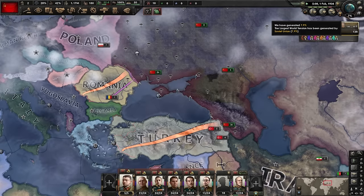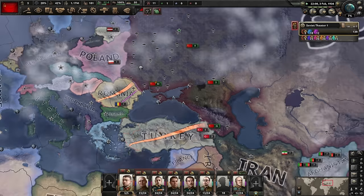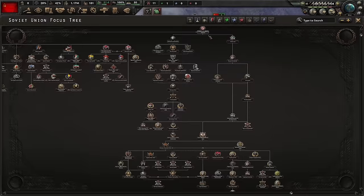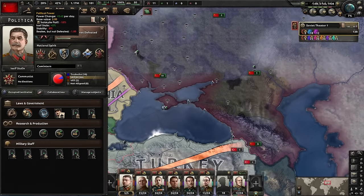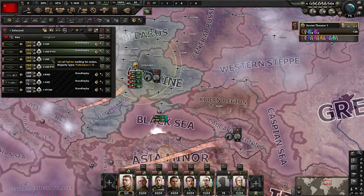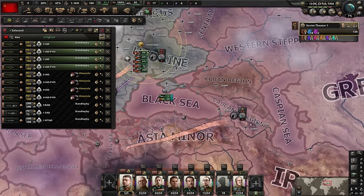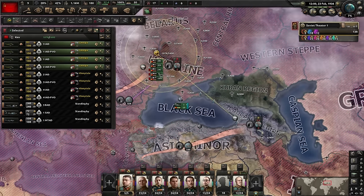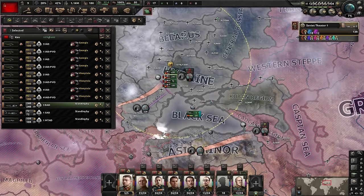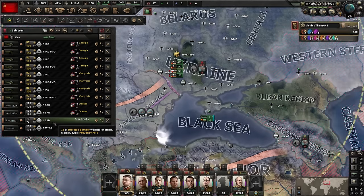I forgot - I should now pick a focus as well, and we will go for Beaten But Not Defeated. For the air force, I've consolidated all my airplanes. I'm going to use half my fighters over Romania and the other half over Turkey. The tactical bombers will bomb the Romanians. For the Black Sea fleet, I'll give commands to this admiral - he's a ground pounder and will be invading while providing naval evasion support in the Black Sea, making it easier to naval invade and providing shore bombardment bonuses.